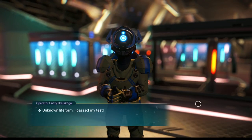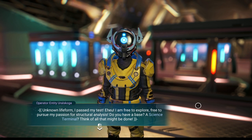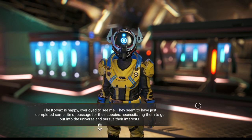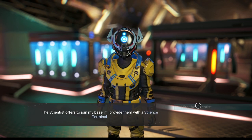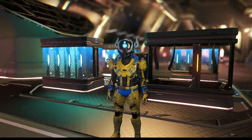Operator entity Rul Skoga — unknown life form. They passed their test and are free to explore, free to pursue their passion for structural analysis. The Korvax seems to have just completed some rite of passage for their species, necessitating them to go out into the universe and pursue their interests. The scientist offers to join my base if I provide them with a science terminal. We're going to hire them. 'Think not of payment — scanning you while you're asleep will be reward enough.' Well, that ain't creepy.